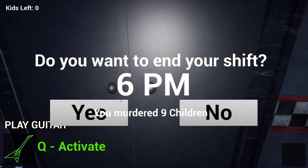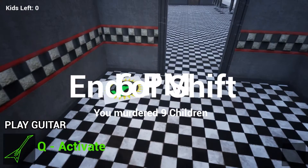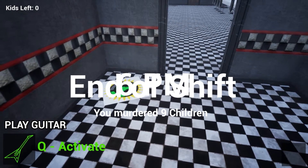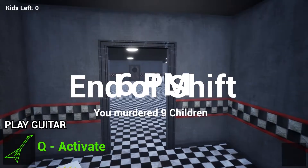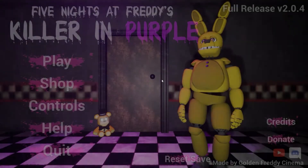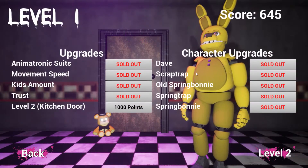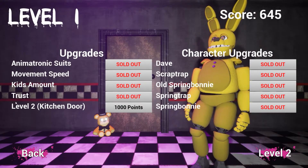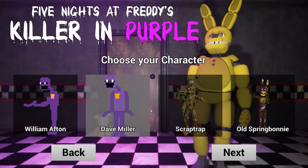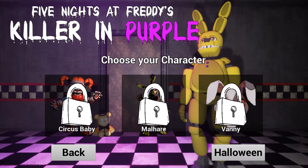Now to finish we click to enter end of shift — it was already 6 p.m. so the shift is over and you cannot do anything else. Our mission is to get a thousand points so we can unlock the kitchen door. Let's keep playing.